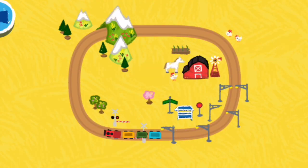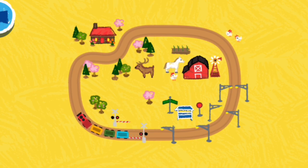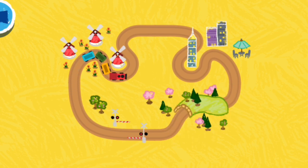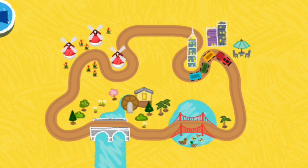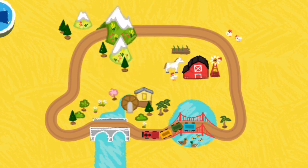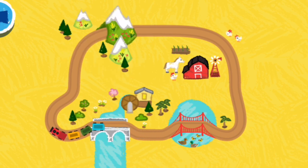Chugga-chugga-chugga-chugga! Choo-choo! Come on! Let's play with Elmo's train set! Tap around to change the track! Wow, that's one terrific track! You have to wait till the train moves to change this part of the track! Wow, that's one terrific track!